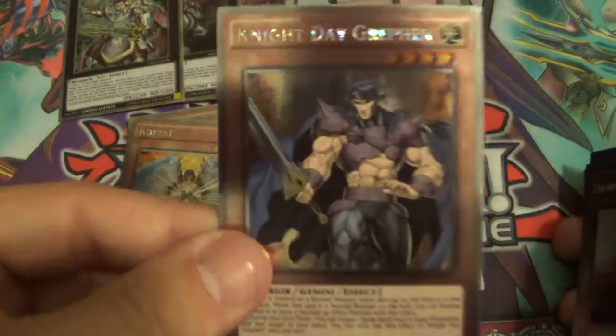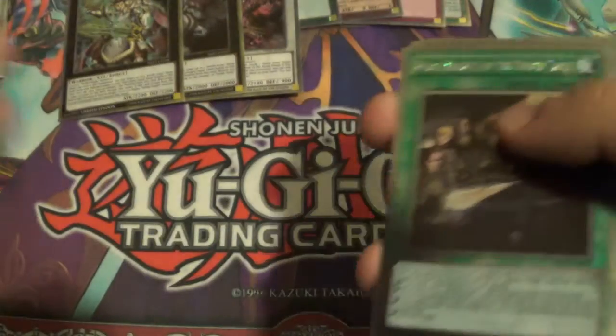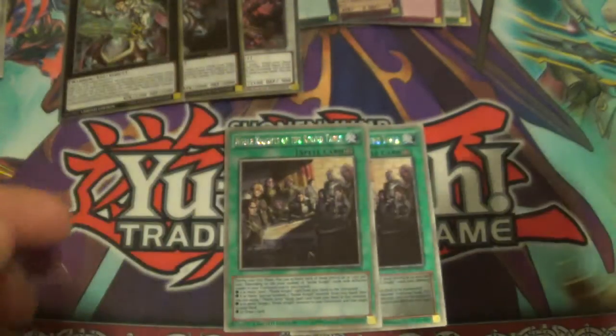Lady of the Lake, and of course Honest, Knight Day, Greffer, and then Dawn Knight — so those are all the monsters that you get. For the spells, you get two Round Tables. I might test one out and just see how I like it.